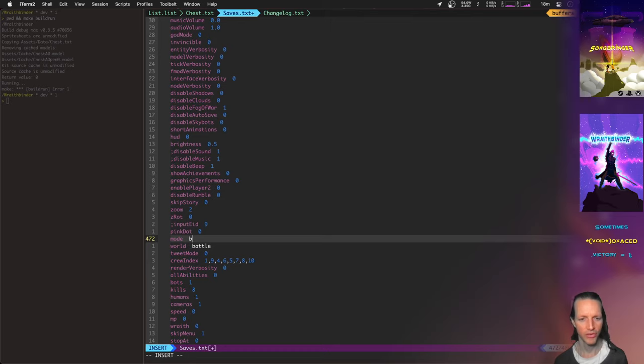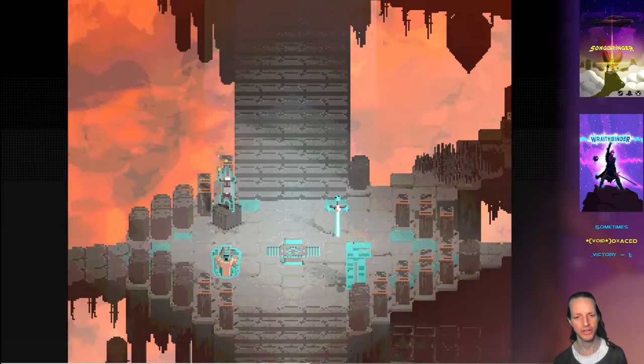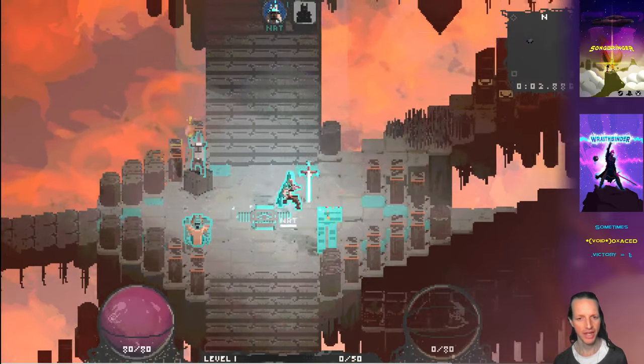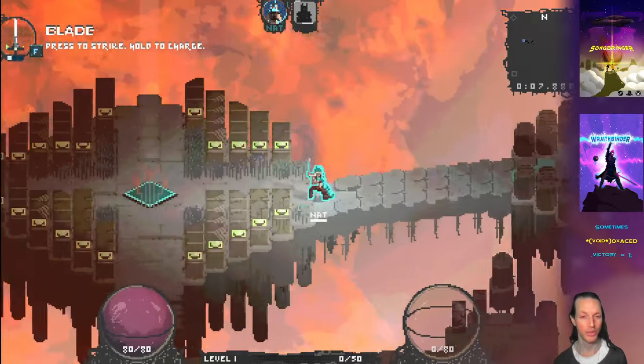So, now there's four temples all around the battlegrounds. They grant elemental effects — fire effects, ice, acid, and lightning. And all of those apply to all of your weapons.